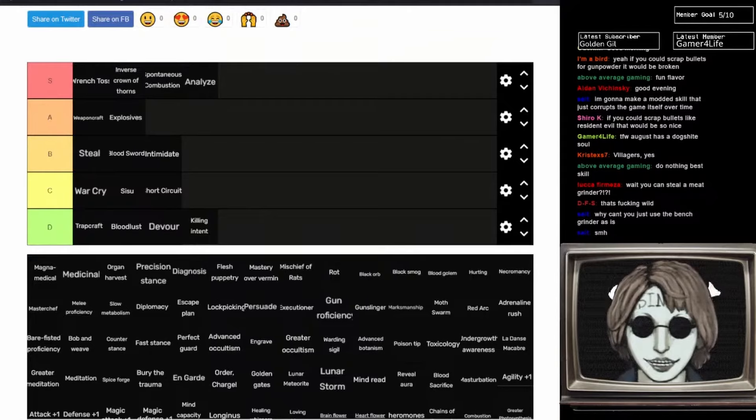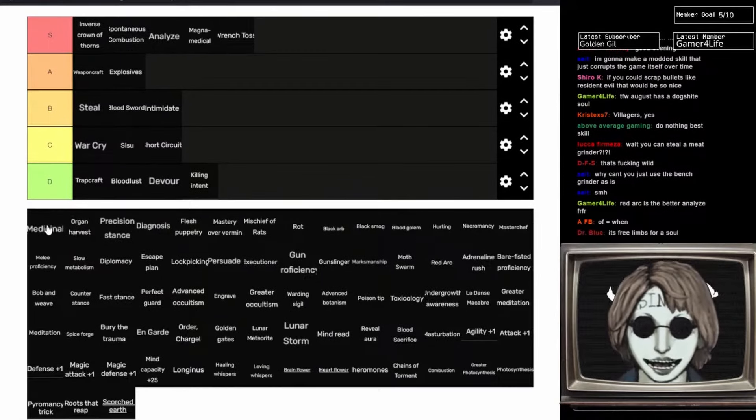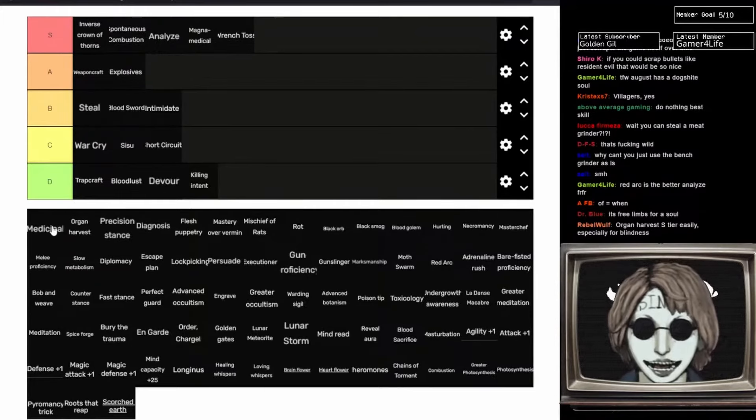Magna Medical is one of Dan's ultimate abilities. If a teammate dies in a fight, you can use Magna Medical — you sacrifice one of your limbs and it will resurrect your teammate from the dead, but only if you use it in the fight right after they've died. Medicinal and Organ Harvest sort of come together. Organ Harvest lets you harvest one of an enemy's organs when you kill them — eyes, liver, kidneys, etc. With Medicinal, you can use organs to cure status effects. It's one of the only ways to cure blind in the game, so it's very useful if you get it early. I'm going to put these in B tier.